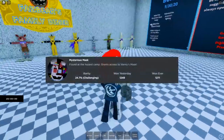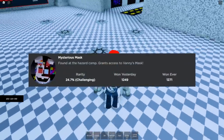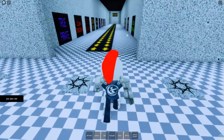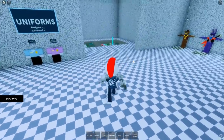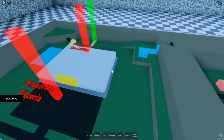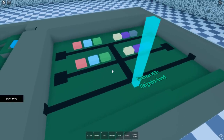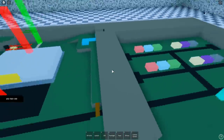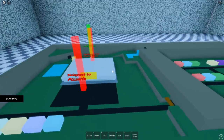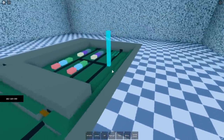So this badge is called Mysterious Mask, found at the Hazard Camp — grants access to Vanny's mask. There is a morph or something down there, so we have to find the Hazard Camp. Is it right here? There's the office, underground, Fazbear Hills neighborhood? Is that new? That has to be new. What is the Hazard Camp? I'm not entirely sure what that means.